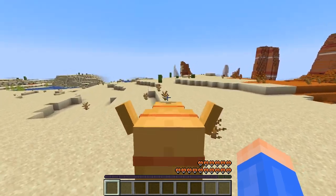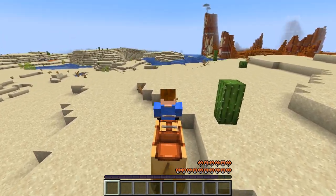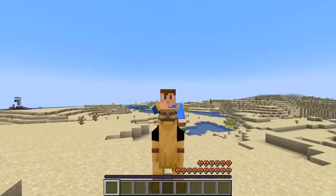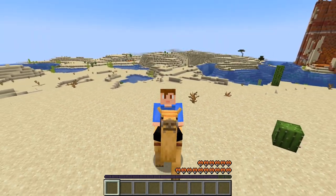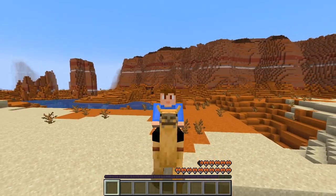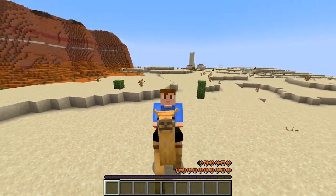The last thing to know about camels is that they have space for two players to ride, though other entities will not ride as well. And that's all I've got for now. Thank you all so much for watching. Since we just got all the new features from Minecraft Live, we don't actually know what's going to be in the rest of this 1.20 update besides the sniffer.